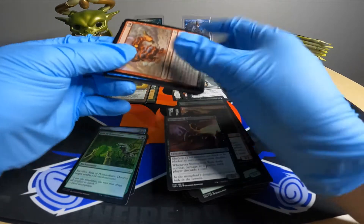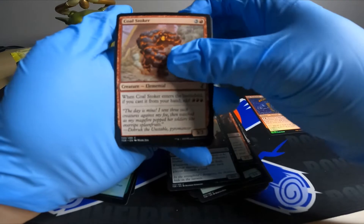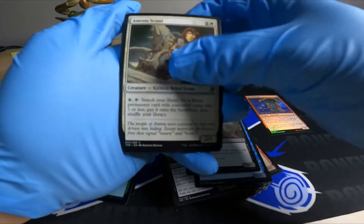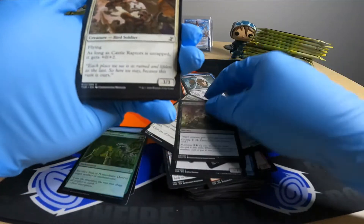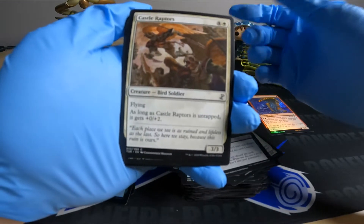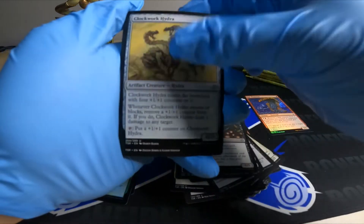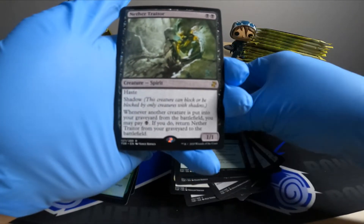I actually didn't collect this back when Time Spiral first released — kind of a newer player over the last couple of years — but I love to build EDH decks and I feel this set is very strong for that. Got a foil. Castle Raptors — they're not even raptors though, they're birds or griffins. Got a rare, Hydra, Cross and Grip, another trader.